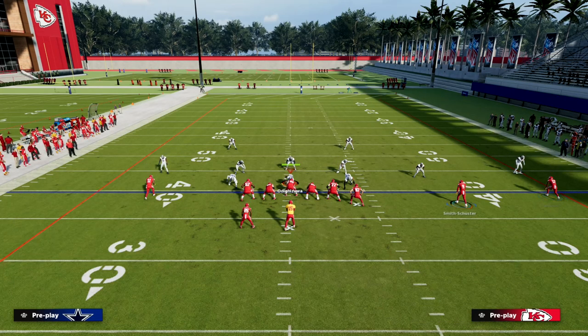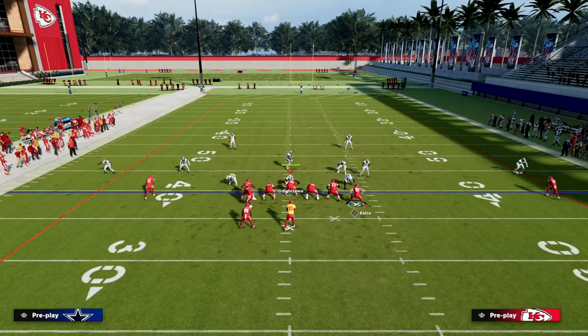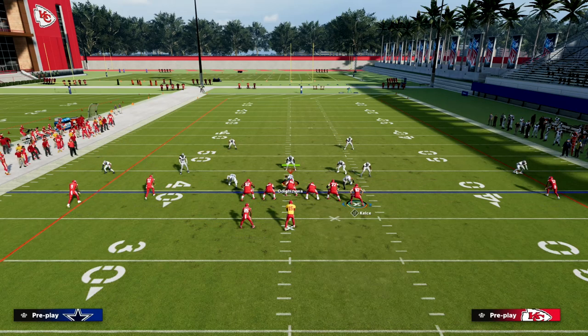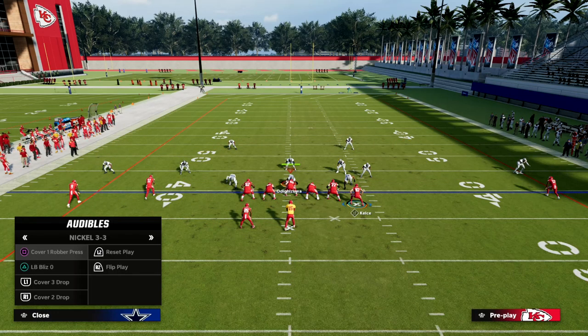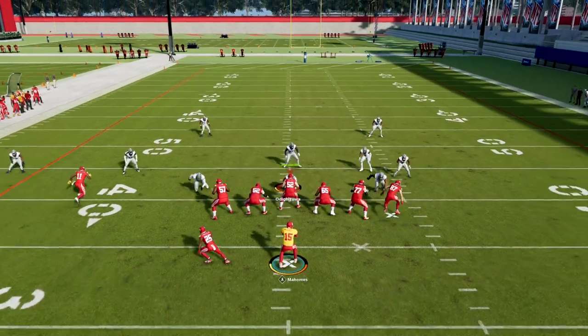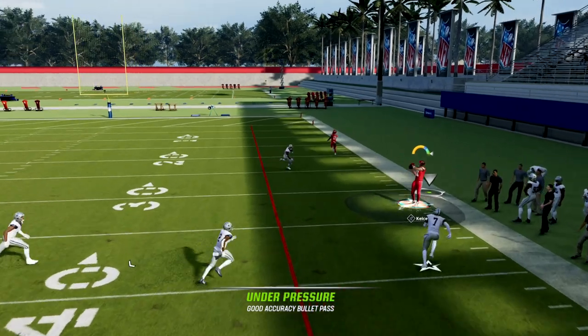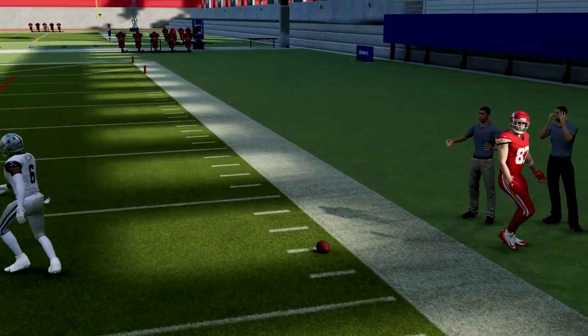What we're going to do from a setup perspective is we're going to motion Smith-Schuster across the formation. We're going to drag the slot receiver, fade the outside receiver, and then put the tight end on a corner route. If it's first and 10 or so, smart routing it will get it to go just a little bit deeper, which is very helpful. What you'll see is this corner route, because it has more space, will get over the top of a cloud flat because he's running from more of an inside perspective.